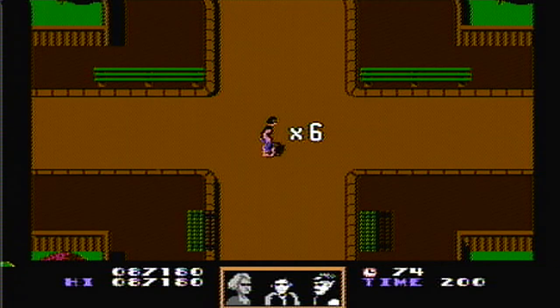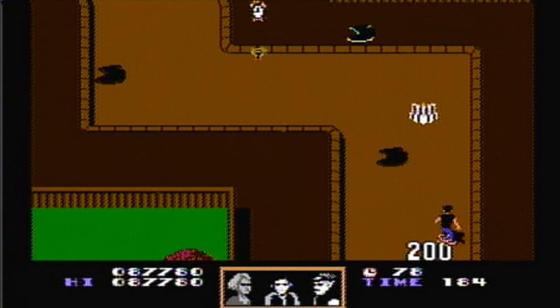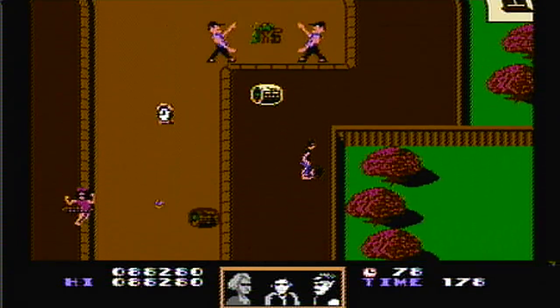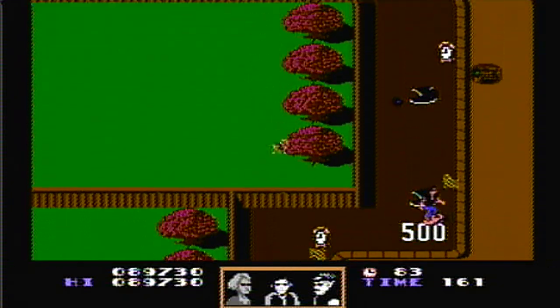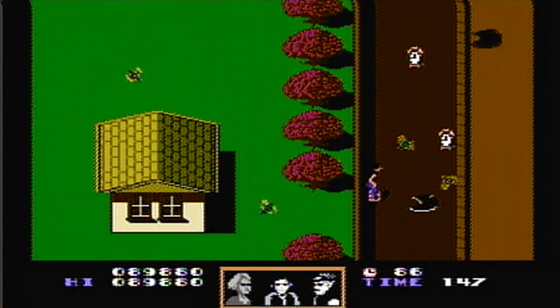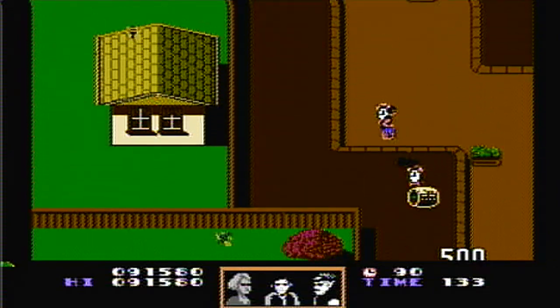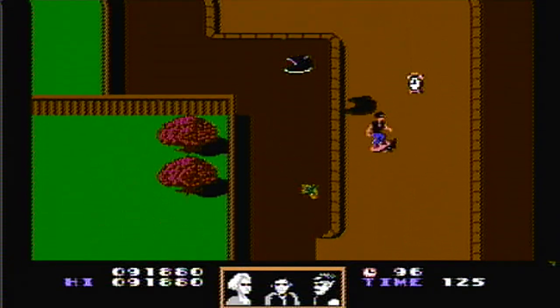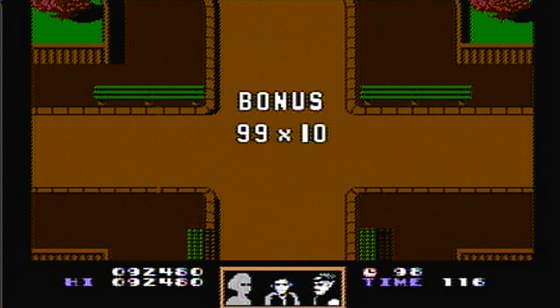Here we go on the second part. I think this might have been the time I was able to keep the skateboard the entire street level stage. As you can see I'm messing with these bees, going back and forth trying to draw them in one direction so I can dodge them — it gets more tricky once you get three or four of them. Having the skateboard actually makes these guys a lot easier to dodge. Another 99 bonus.